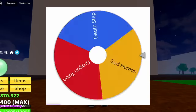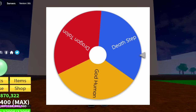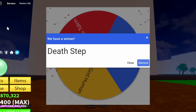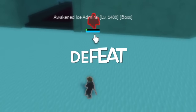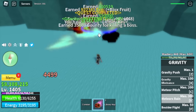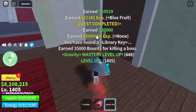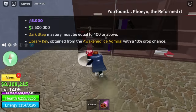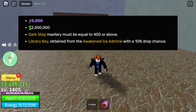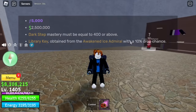Moving on to our third fight style. Consulting the Wheel of Fortune again — next up is Death Step, one of my favorite fight styles. To get it, you need to defeat the Awakened Ice Admiral and pray that he drops the Library Key. Open the Library and you will see an NPC. Requirements: Dark Step at 400 mastery, 2.5 million bellies, plus 5,000 fragments.